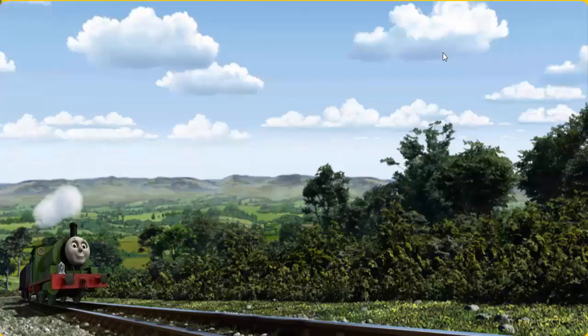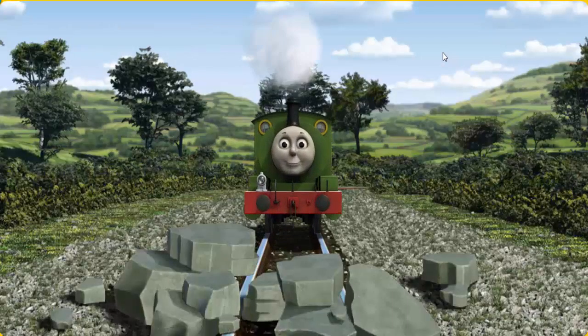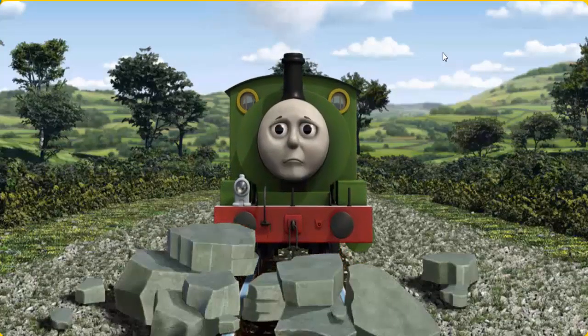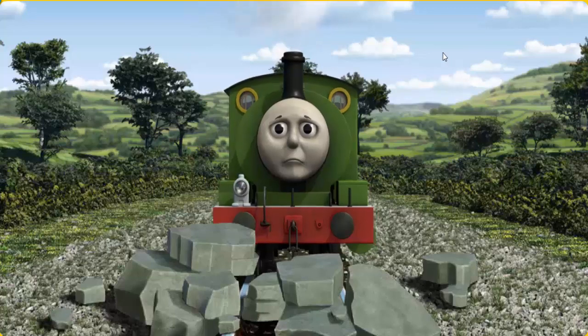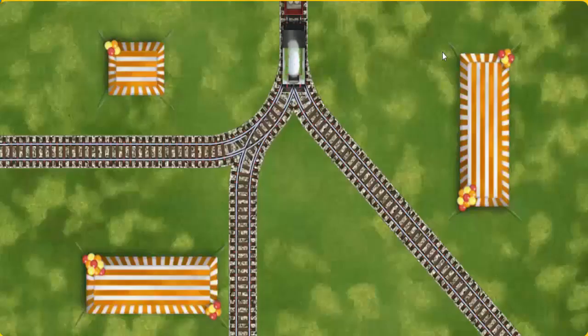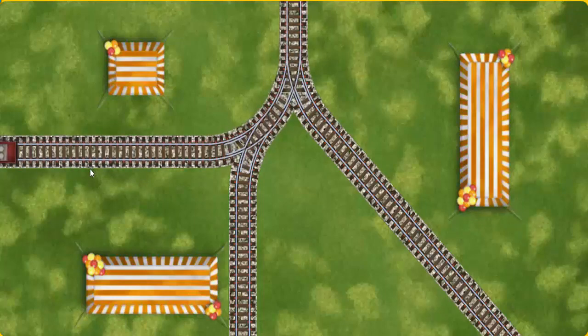Huffing and puffing, Percy set out for Knapford Station. Suddenly, the tracks were blocked. Percy had to stop. He would have to go another way. Show Percy the track that goes nearest to the shortest tent. All clear!